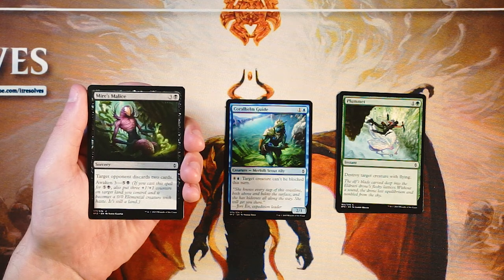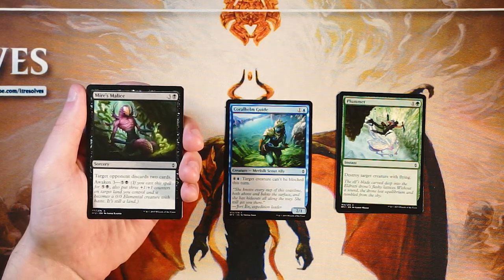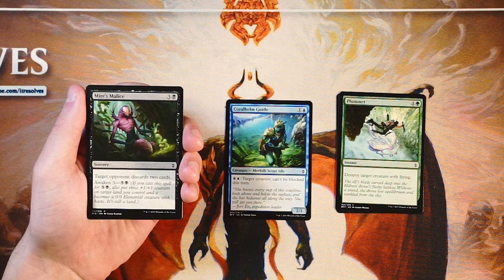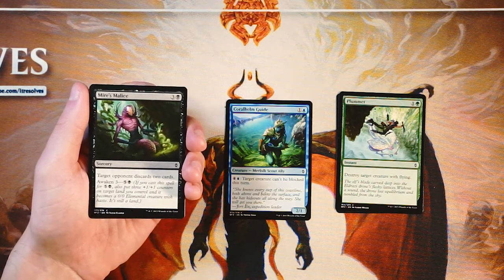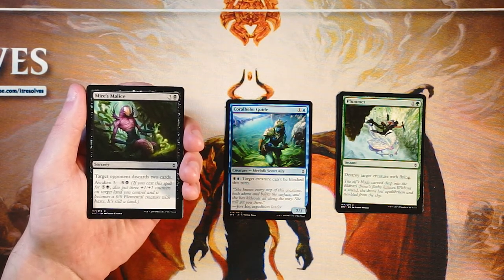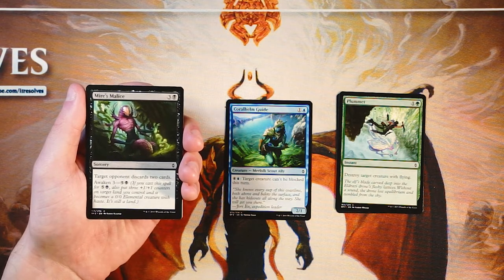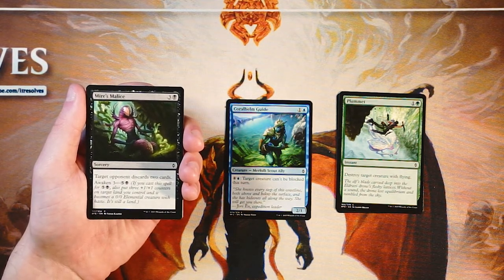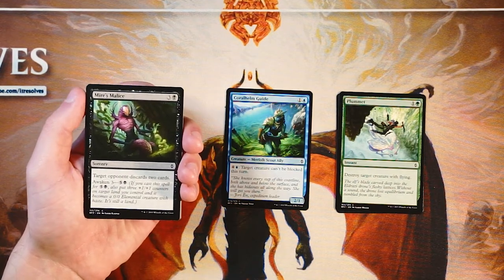Mire's Malice is a sorcery for three and a black. Target opponent discards two cards, and it has Awaken 3 — a really cool mechanic. If you pay five and a black, you also put three +1/+1 counters on target land you control, and it becomes a 0-0 elemental creature with haste that is still a land so you can tap it for mana. The Awaken mechanic gave extra utility on cards you'd probably play anyway. This is a lower-tier Awaken card, but I could see playing it in a black tempo-control style deck. Being able to plunder your opponent's resources is always really good, and getting a late-game creature on top of that is great. I'd still have the Guide over it, but Awaken is a very powerful mechanic.